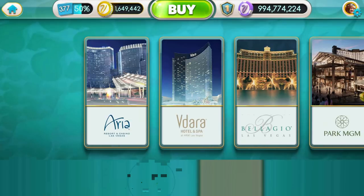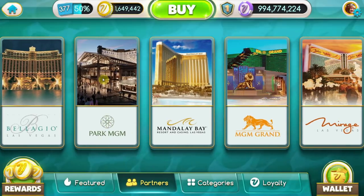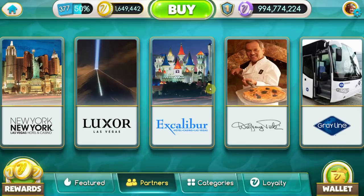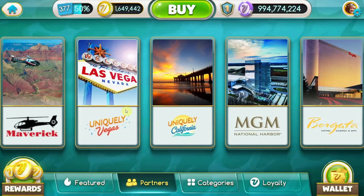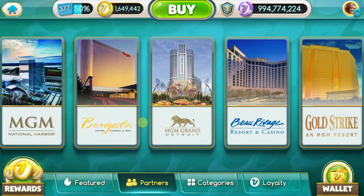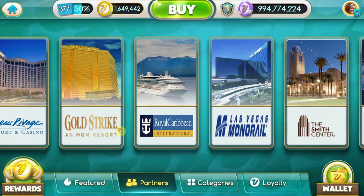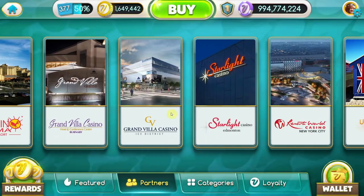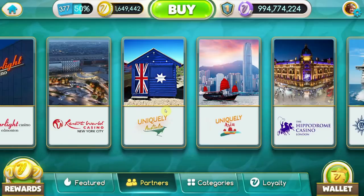We can also go by partners. Current partners include Aria, Vdara, Bellagio, Park MGM which used to be Monte Carlo, Mandalay Bay, MGM Grand, Mirage, New York New York, Luxor, and Excalibur. It stops at Excalibur because Circus Circus has been sold by MGM so they're no longer a partner for My Vegas. Wolfgang Puck is still available, and we've got Gray Line, Maverick Helicopters, and Uniquely Vegas. We still have Borgata, the Grand Detroit, Beau Rivage, Gold Strike, Royal Caribbean, House of Blues, the Las Vegas Monorail, Casinorama, Grand Villa Casino, and Starlight Casino.